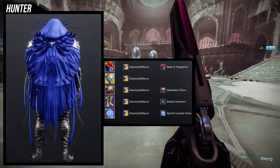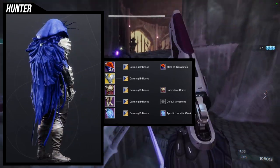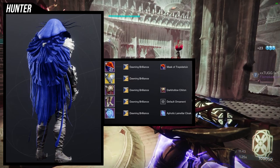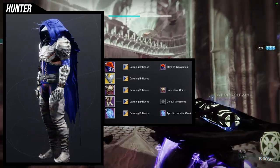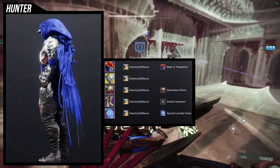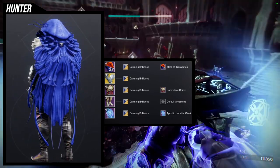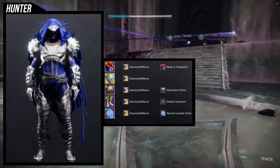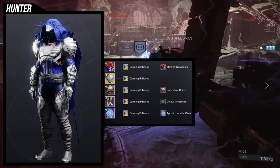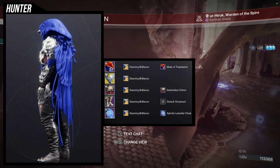The shader Donning Brilliance looks amazing with this set and I'm really happy with it overall. If I were to change one thing it would be the Dark Hollow Chitin chest piece — I could probably swap it for something else with a bony look — because my only gripe is that the boots have a really dark blue compared to the slightly lighter blue of the chest piece. If I could find a chest piece that has both the chitin aesthetic and that dark blue matching the boots, it would look like one cohesive set.